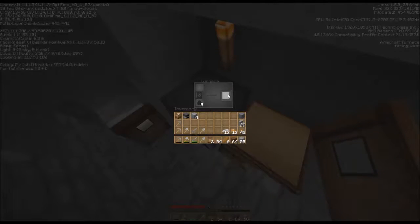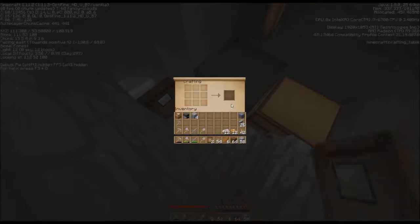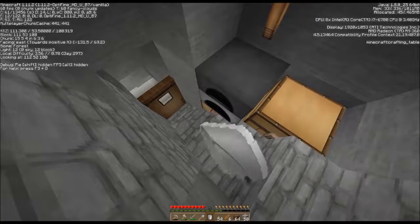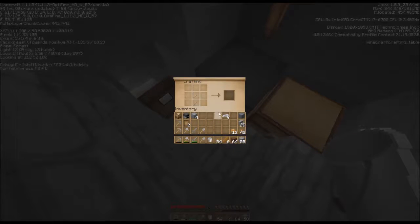We have iron done, so let's make a bucket and we'll pick up that water. Let's take the doors too. Let's make another pickaxe — go ahead and make another iron one.